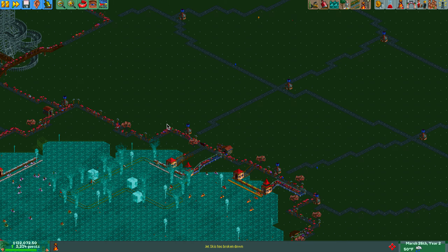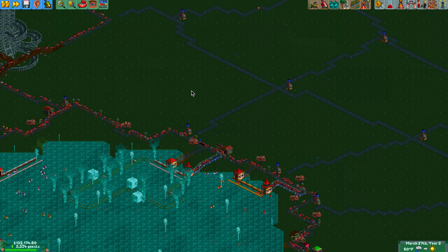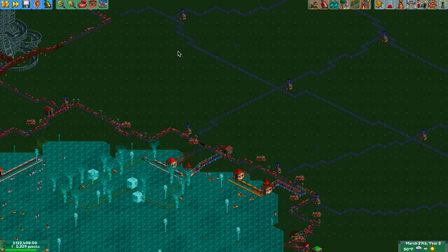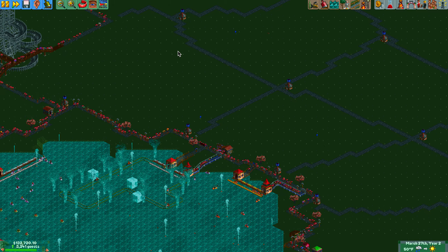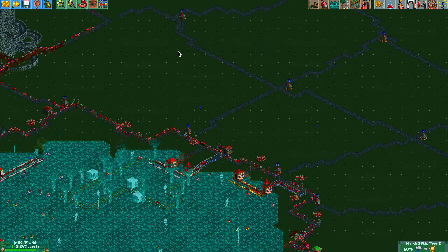Hey guys, we are back and I want to show you how to cheat in the game. I know it sounds weird, but some of you are asking questions about the game not letting you build when paused, not having the right attractions, and other types of rides and theming, so I'm going to go over all that today.